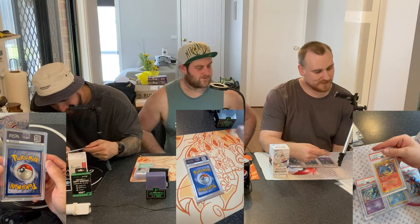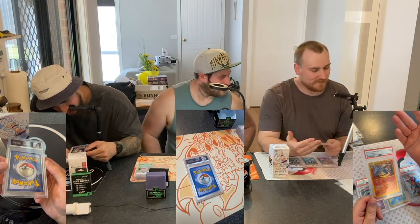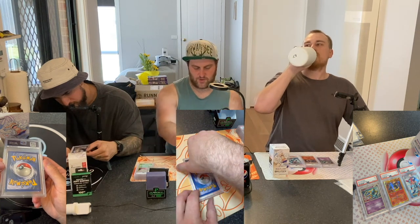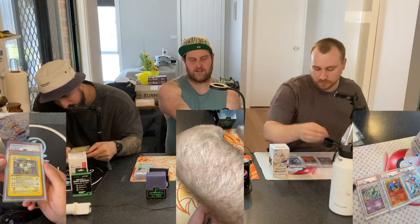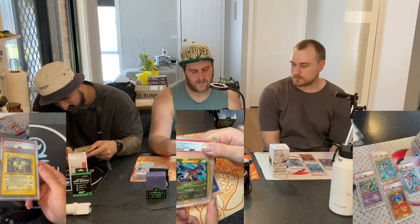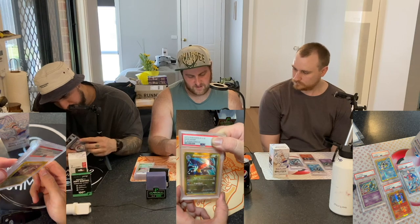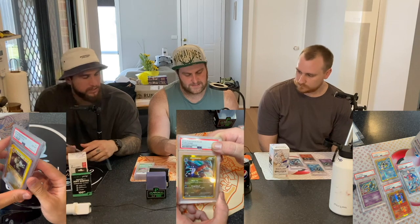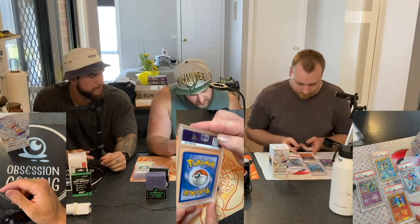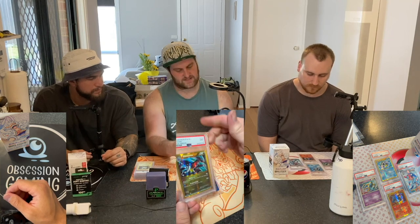What'd you get there, Ty? Plasma Storm Charizard - the error card. We've got a seven. That's rough. I've still got two more here. There should be a staff promo Crobat from the Plasma Storm pre-release, and a Garchomp from Plasma Freeze Secret Rare. Here we go - Garchomp! This is my Secret Rare Garchomp from Plasma Freeze. This was probably the only one I thought was a genuine chance at a ten. Oh, a nine! I'll take a nine on that. It's an older card and I can see some whiting in the corners, but pretty well centred.